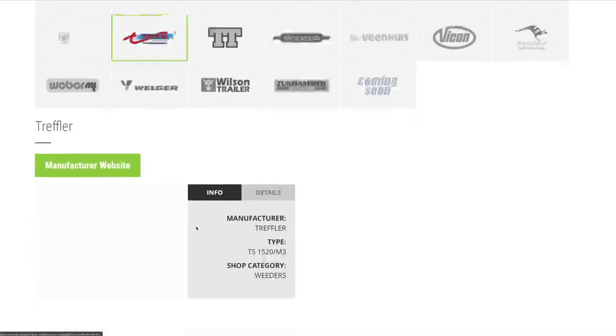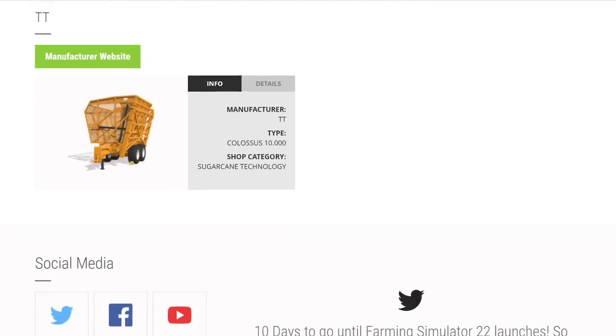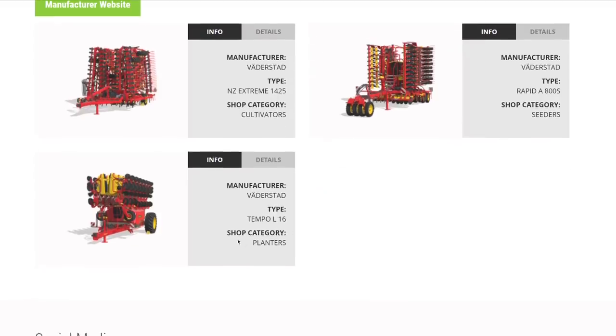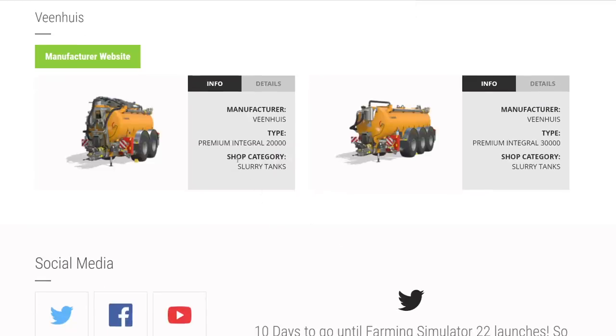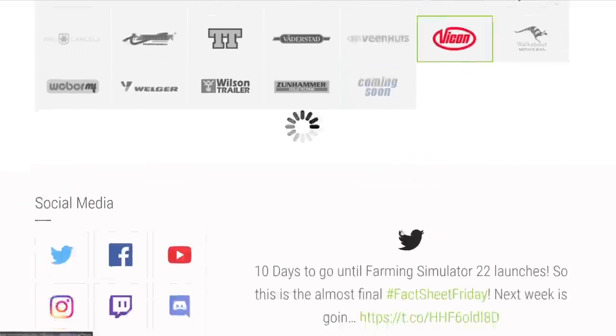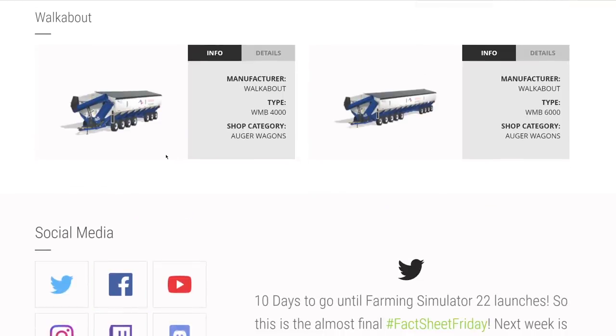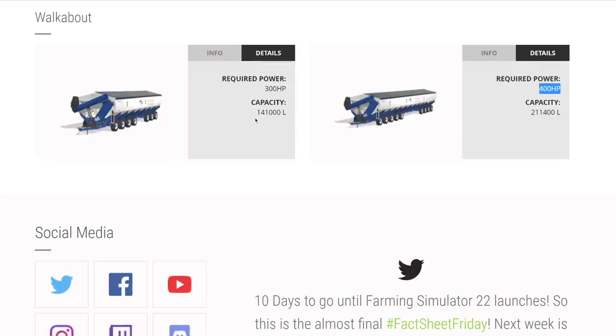From DMC Casella: mulchers, that's all they do. From Treffler: a big weeder. From TT: sugar cane equipment. From Vaderstad: cultivator, seeder, and planter. From Nusle: two tankers at 20,000 and 30,000 liters. From Vicon, just the Fenix 904. And the big ones everybody's been talking about — the Walkabout WM 4000 and 6000: nine-axle mother bins at 141,000 and 211,400 liters respectively, requiring 300 and 400 hp. Get ready.